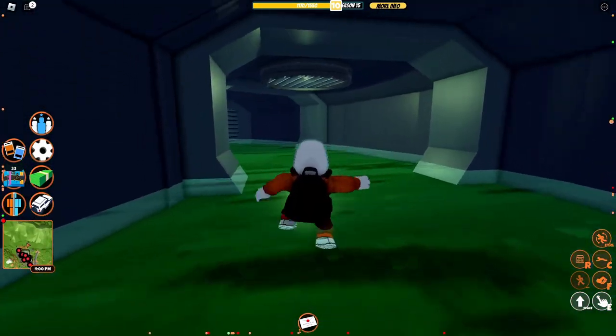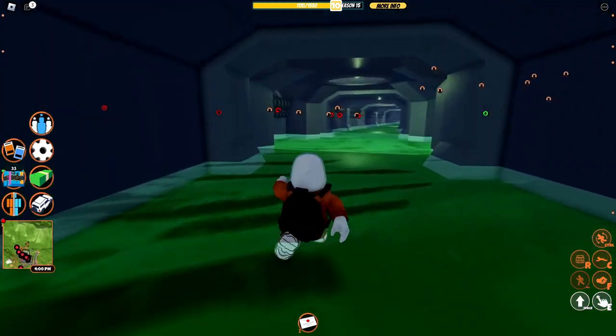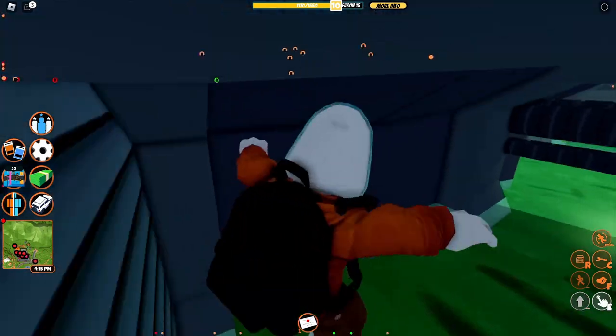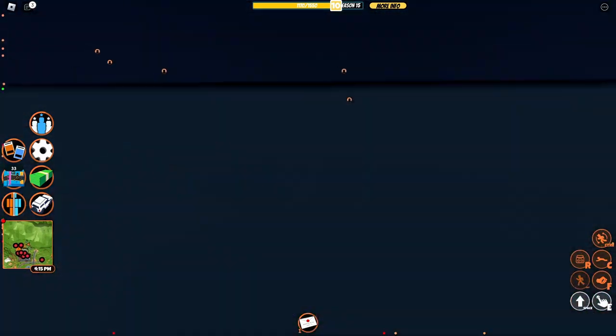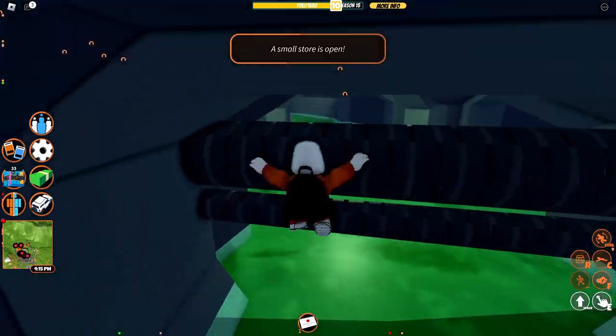I'm just trying to go in the opposite direction to see if there might be some secret or something. Nope. Let's see what happens if we touch this metal part — nothing. Okay, so there are no secrets yet. We'll keep trying and maybe find more glitches later.